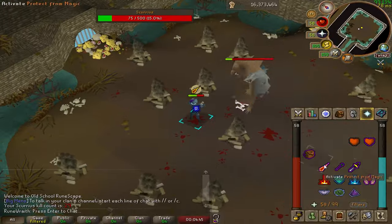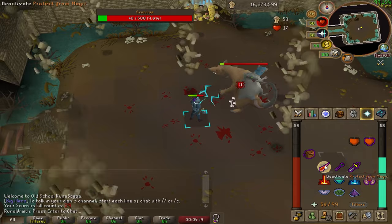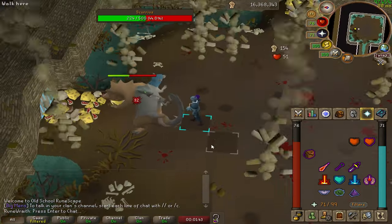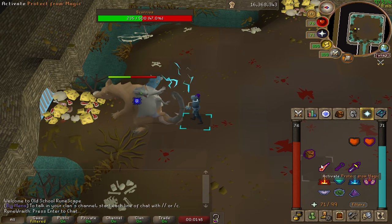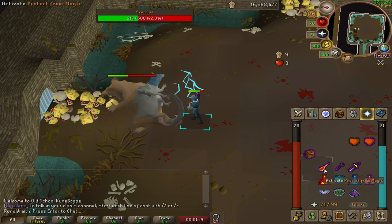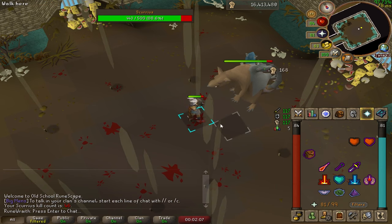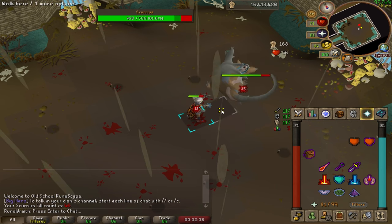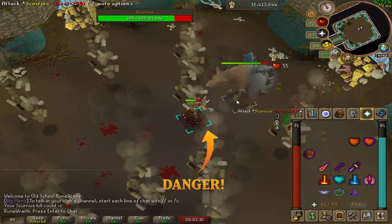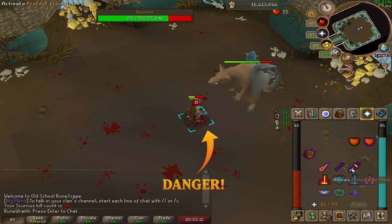Scurrius has two special attacks. His first special attack will have him summon rubble which will fall all around the arena. Players only need to avoid tiles with shadows underneath them — the rubble does not damage players in an AOE manner. There will always be a piece of rubble which spawns on the player's current tile when the attack is fired. My only advice here is to be cautious of when and how you click back on the boss, as the boss moves so you can easily get dragged into another rubble spot or path from underneath the boss onto other dangerous tiles.